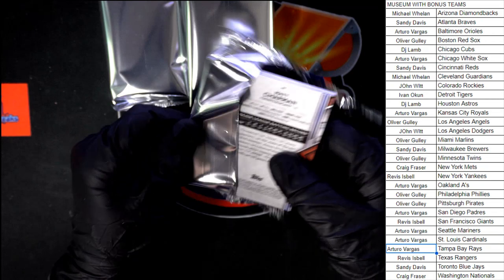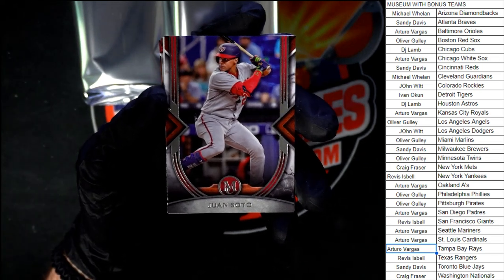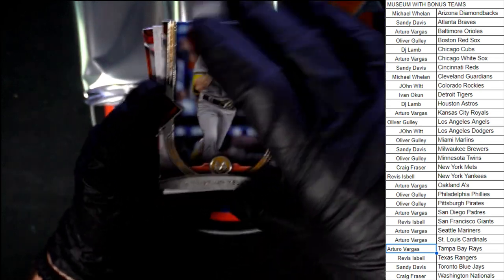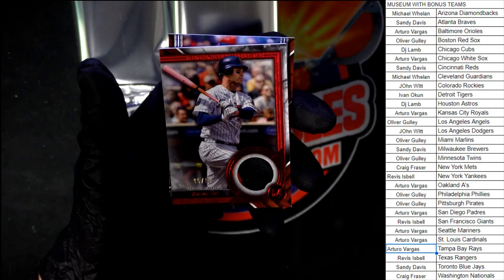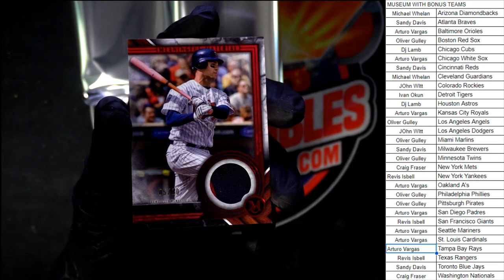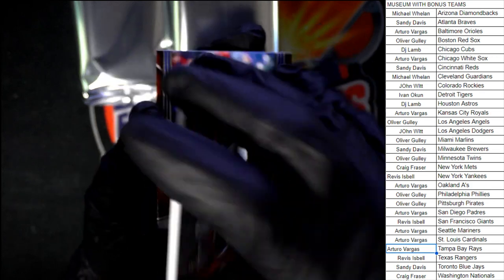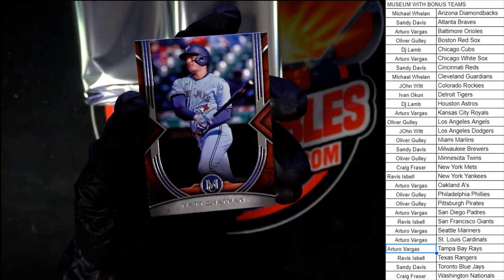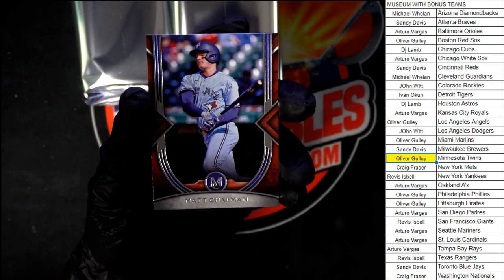Good luck, everybody. Here we go. Starting us off, Juan Soto. Behind that, Yellick. There is our canvas collection — Eckersley right there. Behind that, five of ten, Joe Mauer. Going to Minnesota, going to Oliver G. on that one. They had a little bit of two color there. Going to the Twins — let's get that marked off. Behind that, Chapman for the Blue Jays.